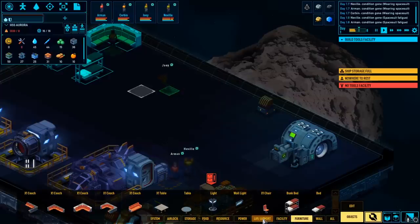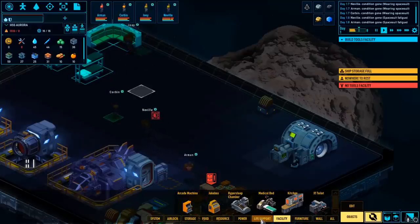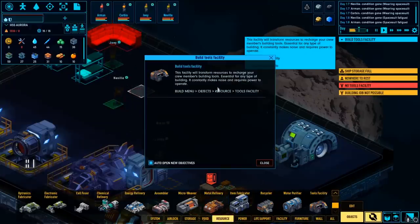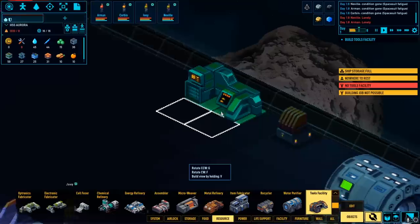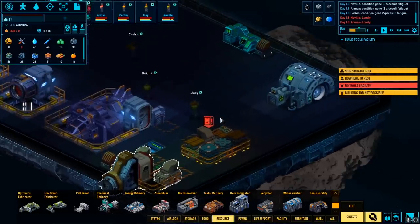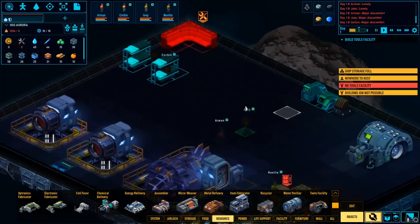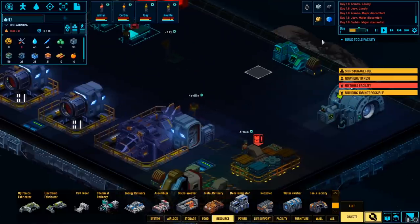We also need to build ourselves a tool facility. So under facility we have ourselves a toilet, hyper sleep chambers, arcade cabinets. I assume the tool facility would probably be under resource. It told us it's found under build menu, objects, resource, tools, facility — and it's right here. So we'll build this next to whatever this thing looks like — it looks like a heat sink. I love the details in this game and the fact that we have to manage power, oxygen, food, water, crew fatigue, and fight off pirates.